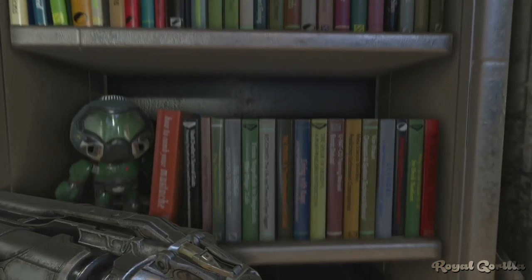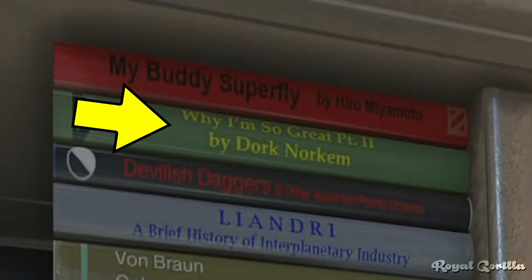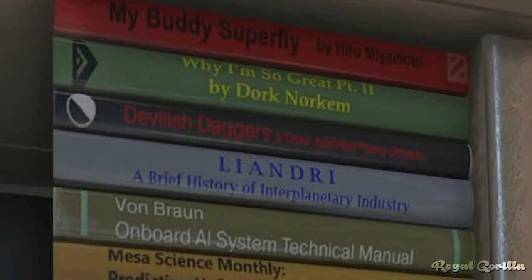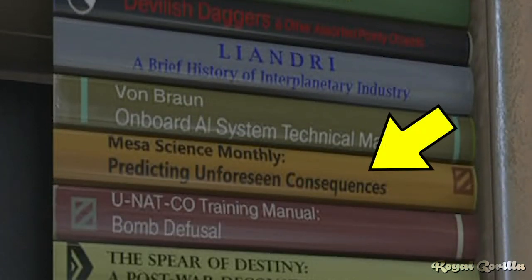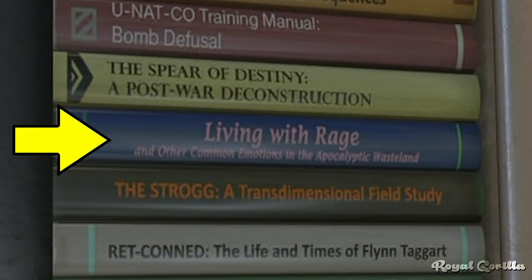Now onto the lower shelf. Here you can see 'Why I'm So Great by Dork Norcombe' — clearly a reference to Duke Nukem and his extremely large ego. 'Mesa Science Monthly: Predicting Unforeseen Consequences' is a reference to Half-Life, in which the company Black Mesa exists, along with one of the game's chapters being called Unforeseen Consequences. 'Living With Rage and Other Common Emotions in the Apocalyptic Wasteland' is a reference to id Software's Rage franchise.